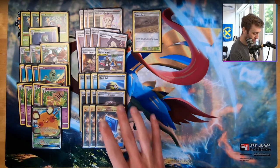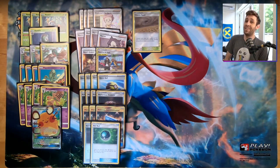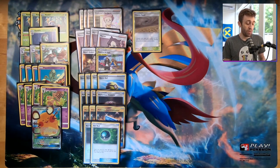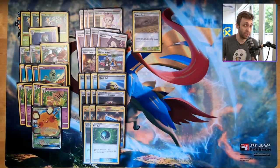We have three Pokémon Communications to put things back in in case you need to Research, and two Net Balls. This is a ton of Pokémon search, but you can choose what to use and when, giving you lots of resources to keep finding those Behemoths every single turn. The Net Balls in particular are nice because you can find your Decidueye but also find the Grass Energy — we do have a couple of Grass Energy in this deck to give Decidueye the option to attack.